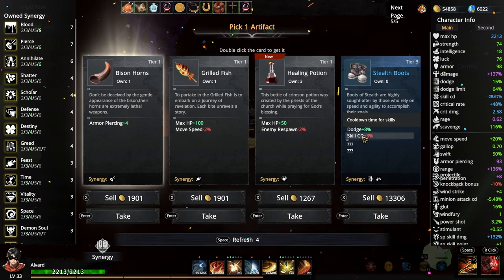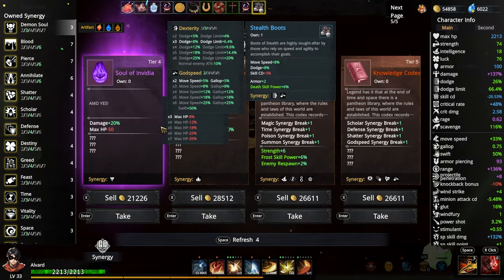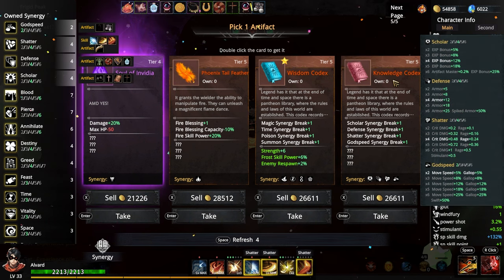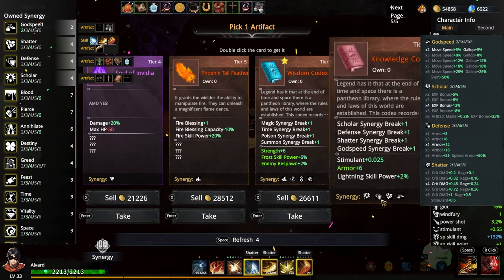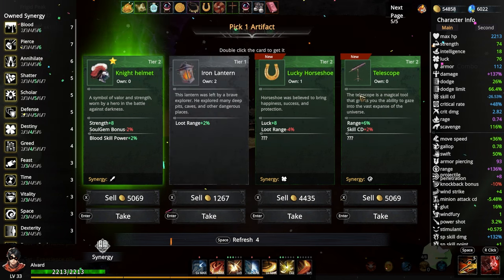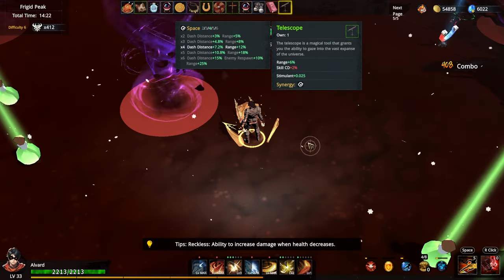Dodge. Move speed. Skill CD goes up by 3% — I'm gonna take it though. The crit, shadow, defense, godspeed one. I gotta take the Knowledge Codex. I do want the damage one — that's wild, 20% damage — but I want the Knowledge Codex. That's just a lot of experience and all that to turn down. Overall stats is wild. I'm gonna take the skill one. Skill cooldown is taking a hit today. 7.5 million damage — the animation just hits everyone.